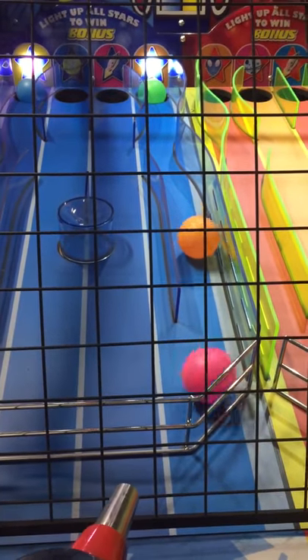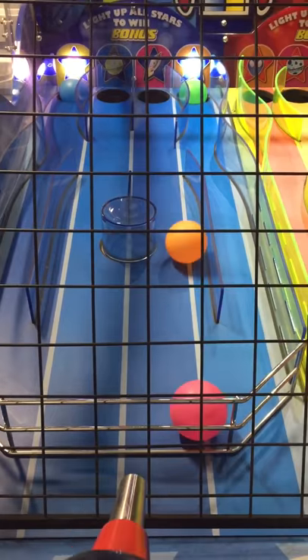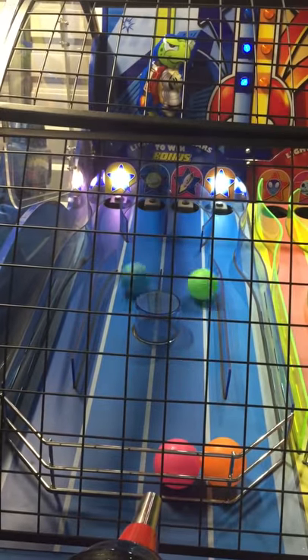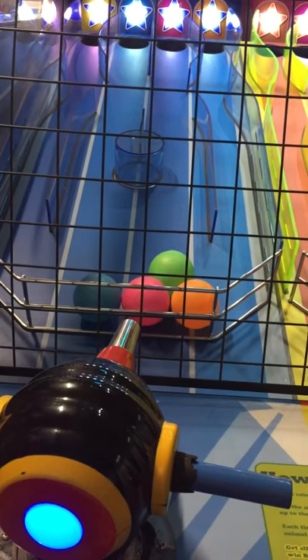The side ones are the easiest; these center targets are very hard to get. The character comes back down, the balls are put back into play, and you can see the tickets dispensed. Now I'll play the right side.